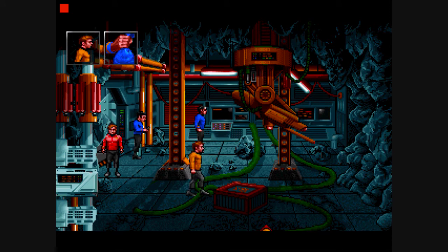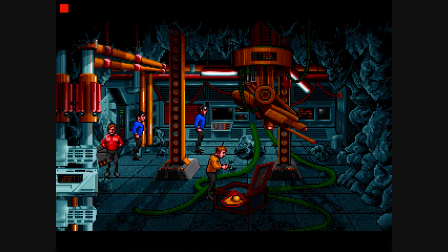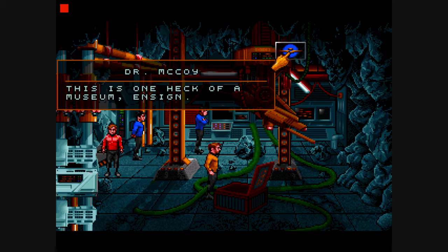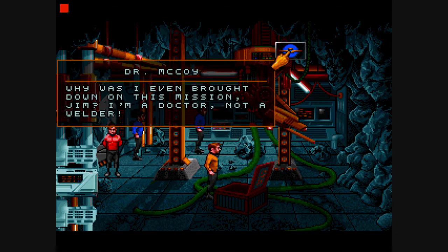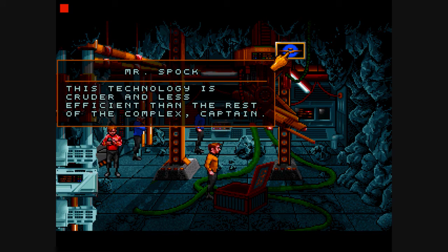I'll take a phone kind of approach in adventure games: if it's not bolted down, see what you can do with it. This box contains old wire and connectors — I know something that could be useful. Looks like a museum piece to me, Captain. This is one heck of a museum, Ensign. Still a mess, though. Why was I even brought down on this mission, Jim? I'm a doctor, not a welder. You're right, this is a mess. This technology is cruder and less efficient than the rest of the complex, Captain.